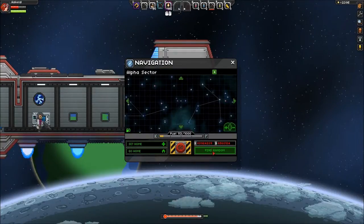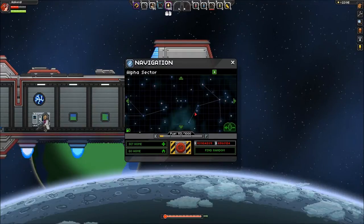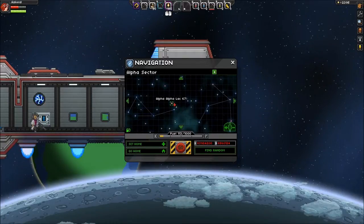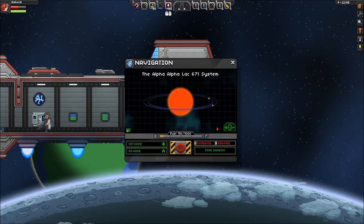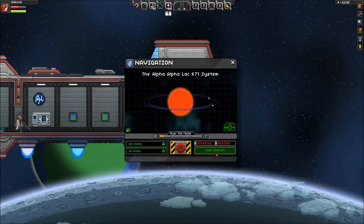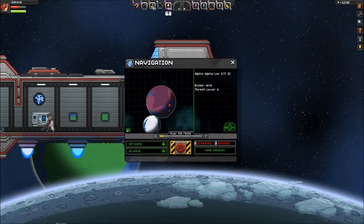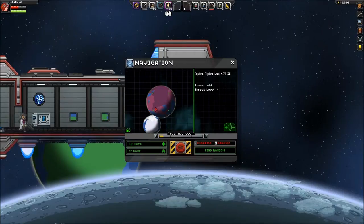Let's find random. Alpha — wow, there's a lot. How about this star? Alpha Lack. Any information about it? Fuel. Alpha Lack 1, Alpha Lack 2. It doesn't say what — level 4 threat. Level 4 threat. I don't know what level I'm equivalent to.